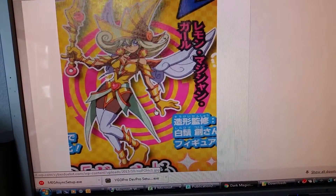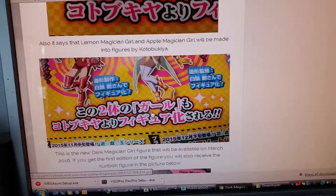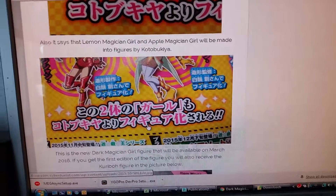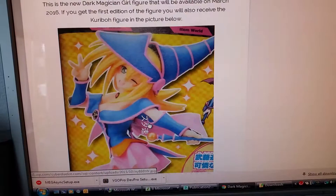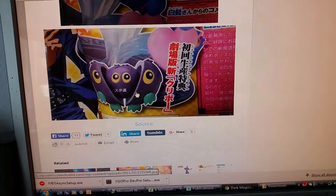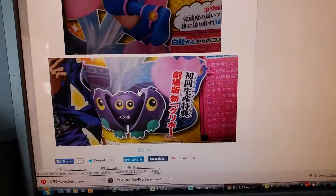So it would be cool to see if we get these cards at the movies, because you know, when they show them at the movies, you get like a card or something. And we're getting a new Dark Magician Girl figure, and it has like Kuribos that open up. It's so weird.